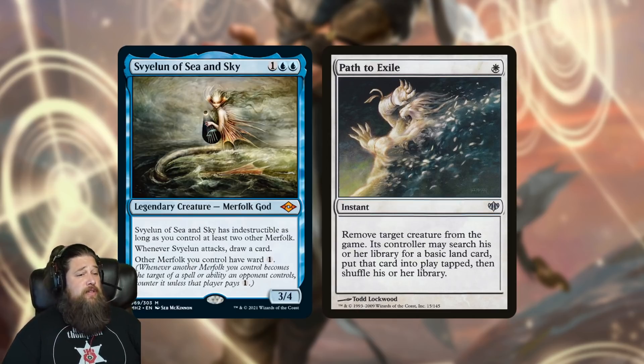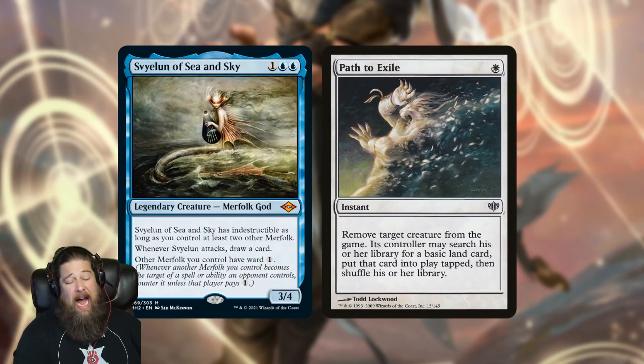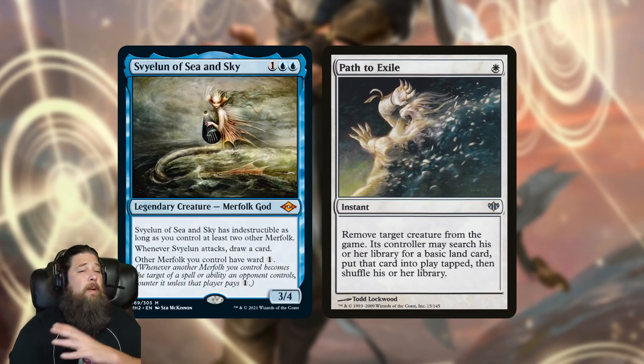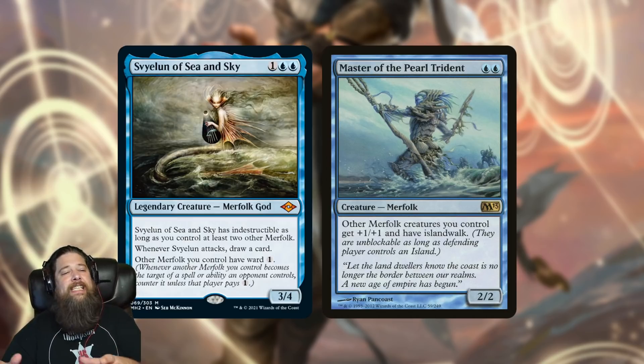As for Svyelun, this card is insane. It's immediately become a four-of in modern Merfolk — they actually dropped Lorius to play Svyelun, that's how insane it is. Three mana, 3/4, indestructible most of the time in a Merfolk deck, drawing you cards and protecting your other Merfolk — it's bonkers. In historic it's arguably even better because there's no Path to Exile. Mash these two cards together and Merfolk might actually be legit — it's like an Aether Vial away from being modern Merfolk. I'm excited to see if Merfolk can rise from intro-deck tribe to legitimate competitive threat.